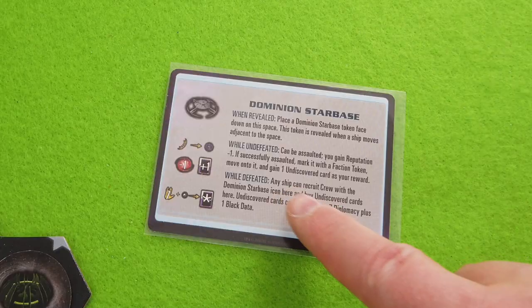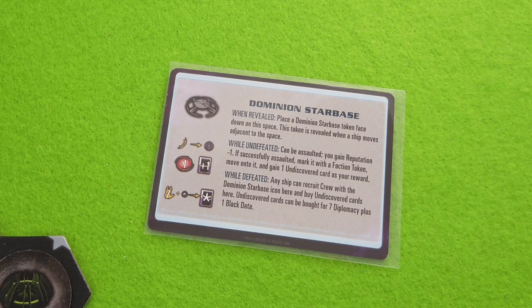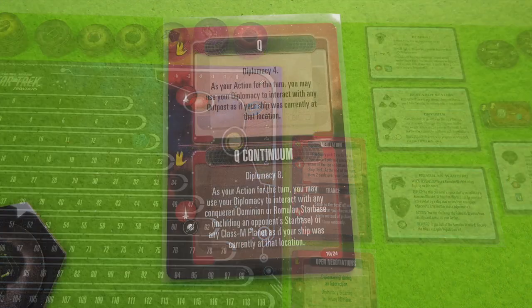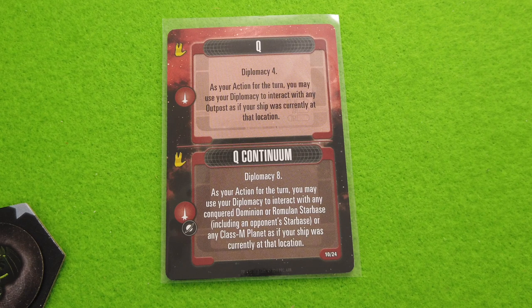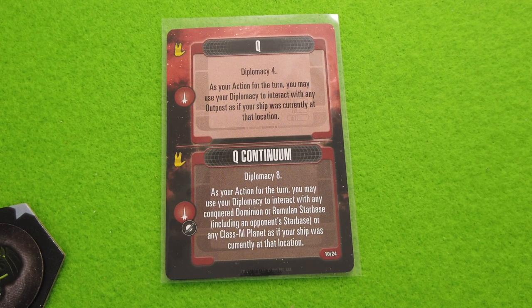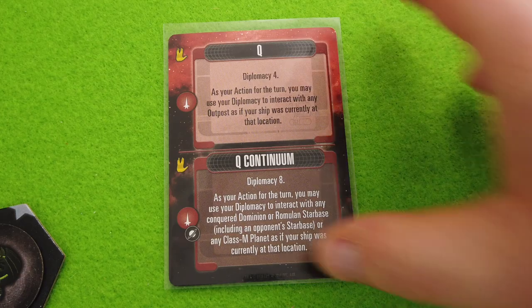We're now getting a reward. Any ship can recruit crew members with the Dominion star base, and I can even buy undiscovered cards — for seven diplomacy plus one plaque data. I think I'll go with the Q card. First we get Diplomacy 4, never a bad thing. We also have the Q Continuum — Diplomacy 8 but powered with a red and black die. As your action, you may use diplomacy to interact with any conquered Dominion or Romulan star base or Class M planet as if your ship was at that location. So I can hire stuff, heal my crew — Q is really a star.